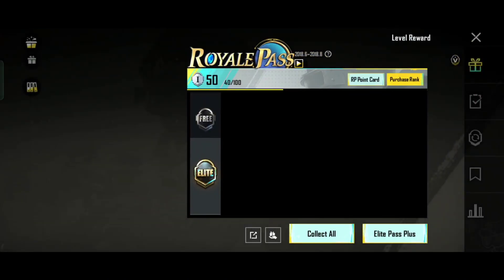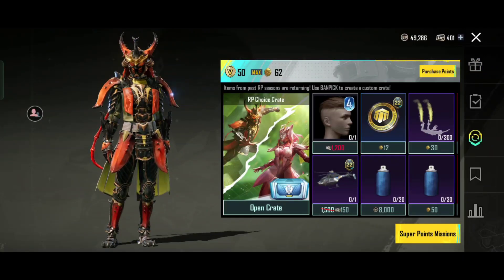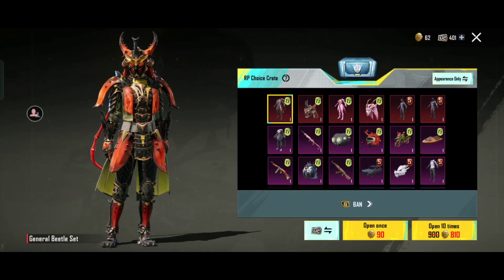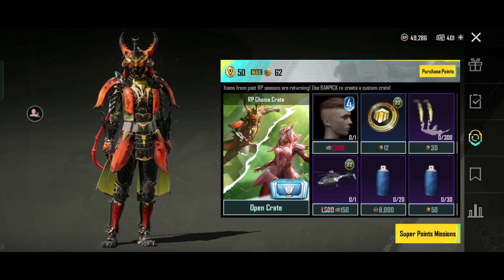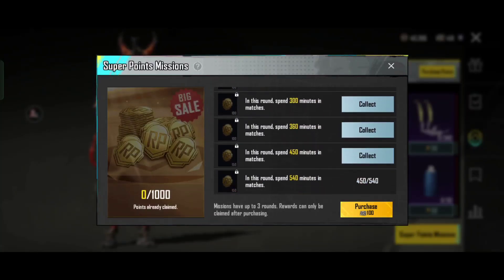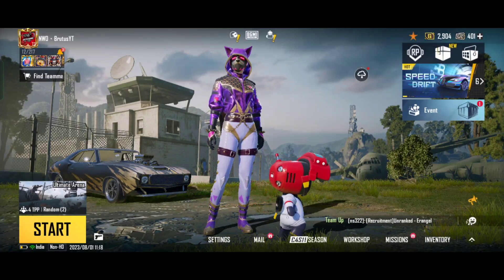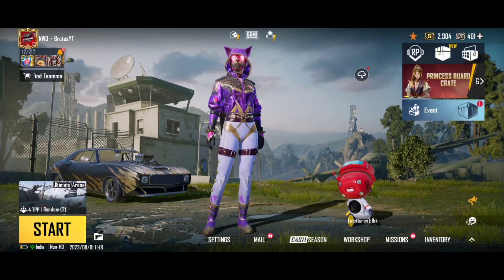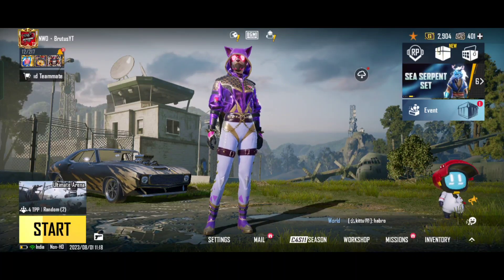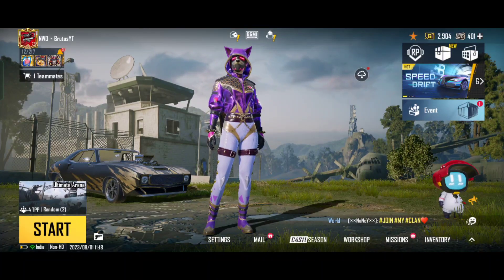The RP point cost is $22. To carry that at max, you will have to buy that one. You will collect the max point if you can get that one. Then there will be the next update on August 19th, and we will complete the RP Missions.